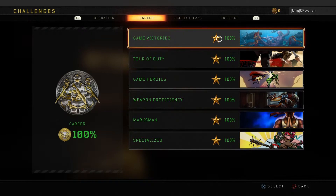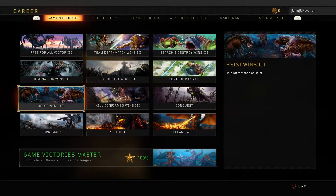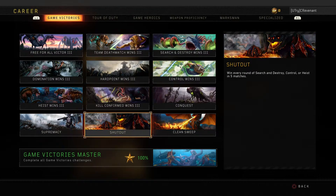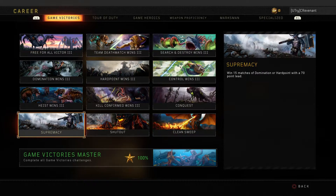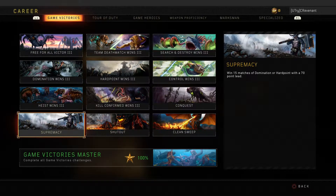In the Career section, In Game Victories is pretty straightforward. I'd recommend playing with a team, especially for Supremacy, Shout Out, and Clean Sweep. For those bottom three, I recommend going with a full squad of decent players. It's manageable, definitely in Hardpoint, but Domination can be kind of hard.